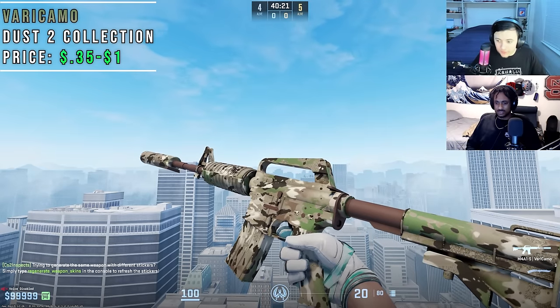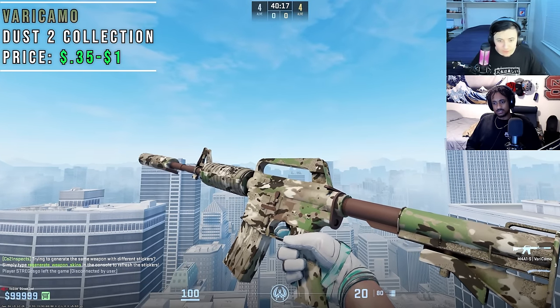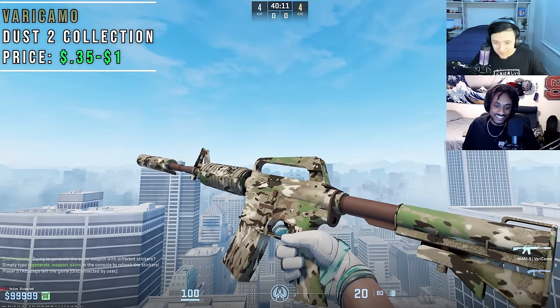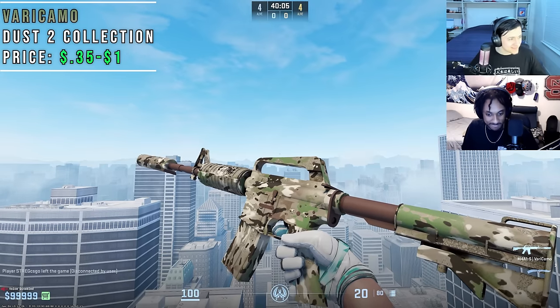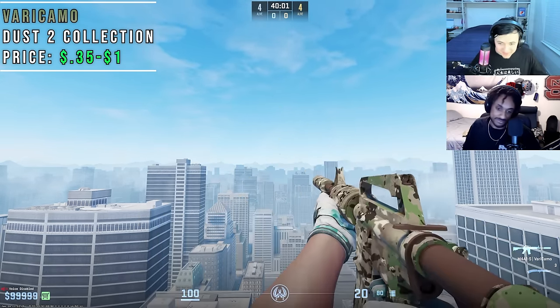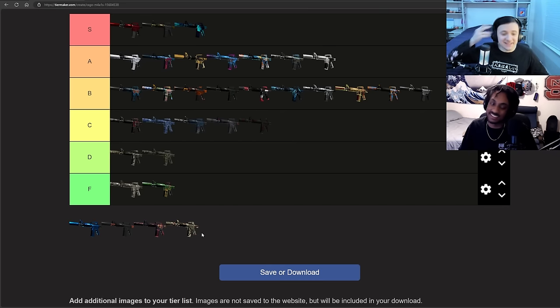The Very Camo — this thing is hideous. It varies from D to F and today it's going to F. Please, if you're running the Very Camo, do yourself a favor and buy a Boreal Forest. I know I said the Boreal Forest is boring, but it is way better than this thing. Poopy brown? Come on. This thing is actually hideous. Serious F tier.